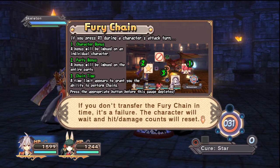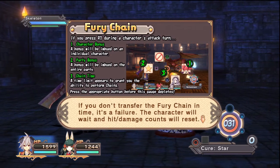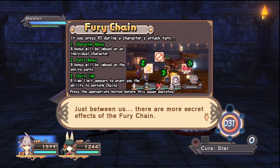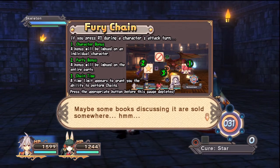If you don't transfer the Fury Chain in time, it's a failure. The character will wait and hit damage counts will reset. Just between us, there are more secret effects of the Fury Chain. Maybe some books discussing it are sold somewhere.